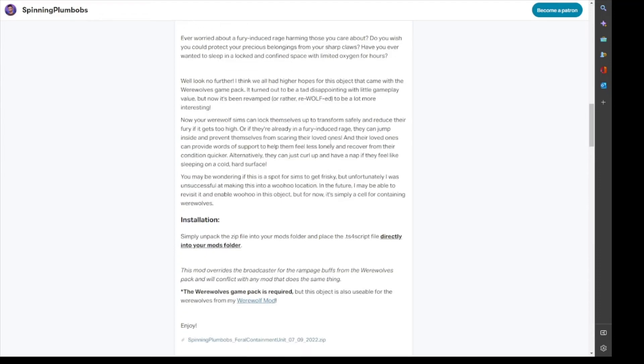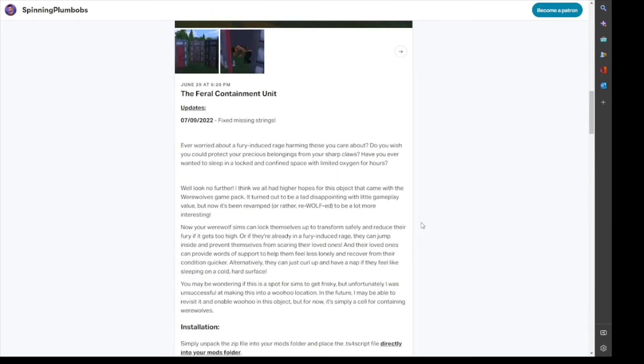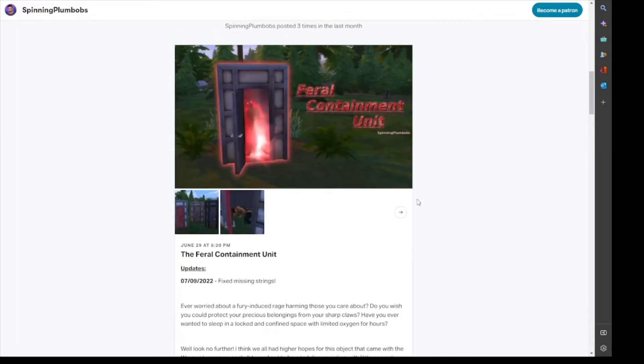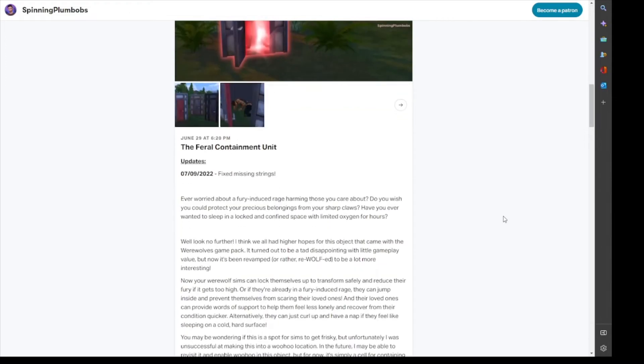I just wanted to say that we can actually buy this in-game and place it in a lot at home or maybe a community lot. When your werewolf Sim goes into a rampage, you can have them contain their beast within the little container, and then they'll go back to normal after a few hours. It also works if you don't go into a full rampage but your fury is going high — you just go in there and contain the beast that way.